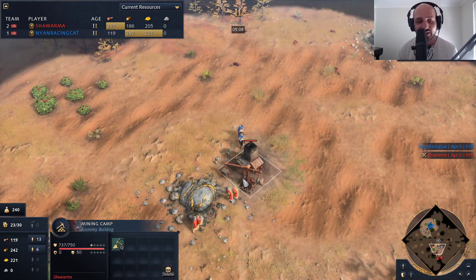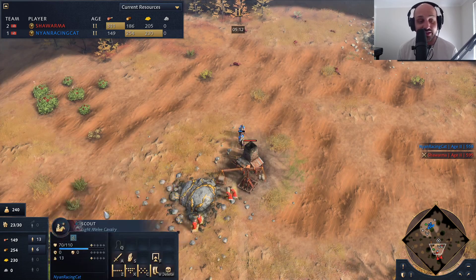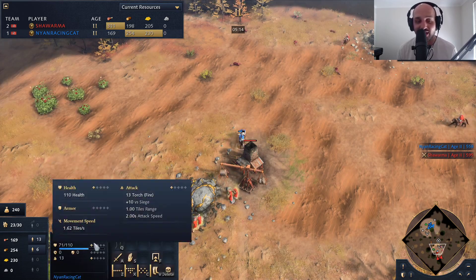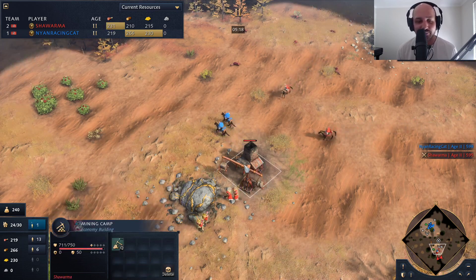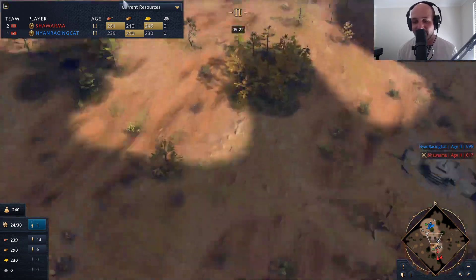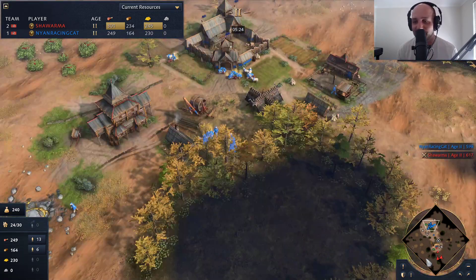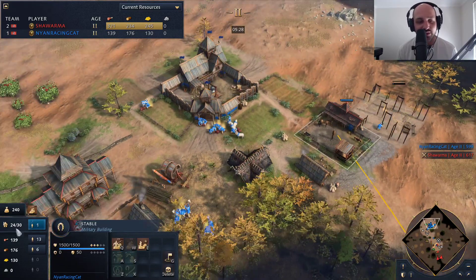We see the scouts moving in to try and take down the mining camp. It takes a very long time for these scouts to do anything — they do 13 damage with torch fire, so it's a very slow process to take down a building. More scouts are coming out, but no professional scouts — both players are going straight in for knights. Shawarma hasn't thrown up any military buildings yet.